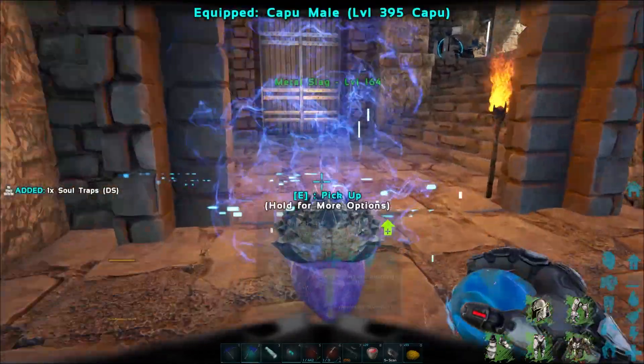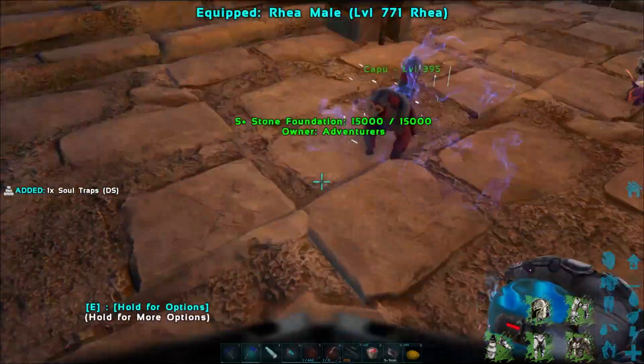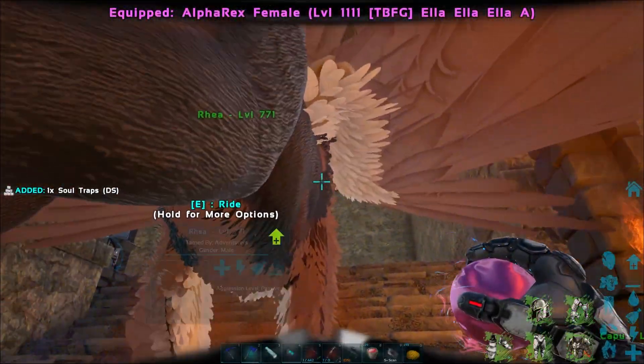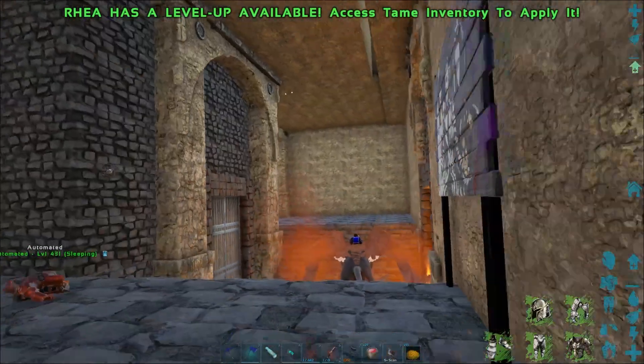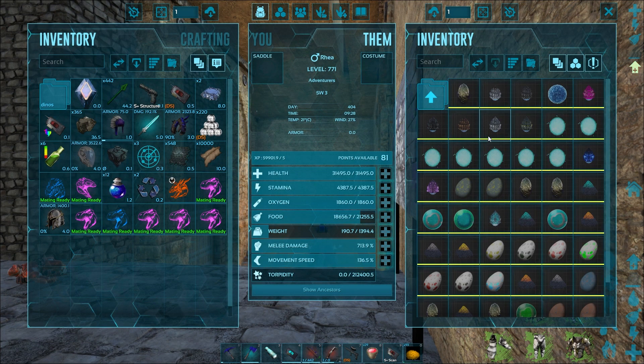Let me show them to you real quick so you can see them, then we'll throw them back so they can keep producing for us. There's the Tech Slag — this one makes different things including element. We've got a metal slag that gives you metal chunks. We've got this one that gives us sea bubbles, a little Kapu guy, and then the Rhea, which is a really cool dino that you can make quite a few things from.